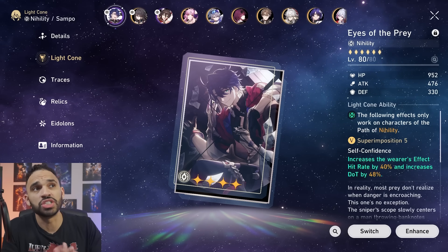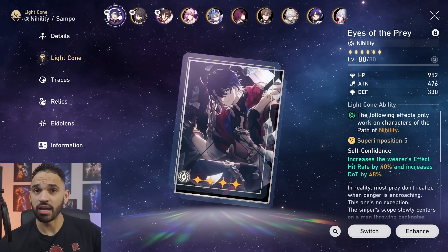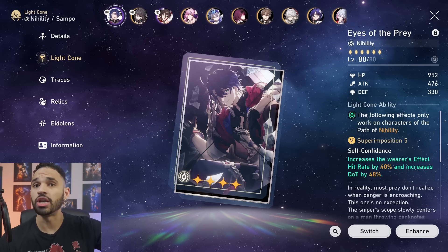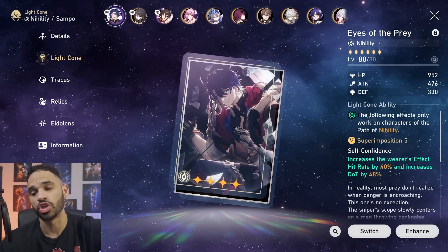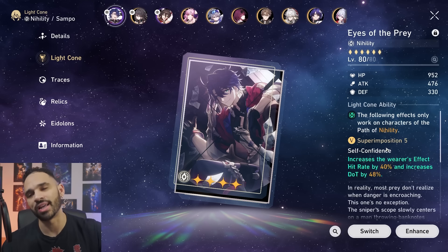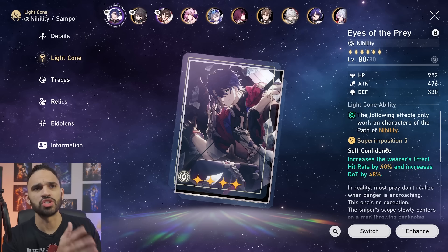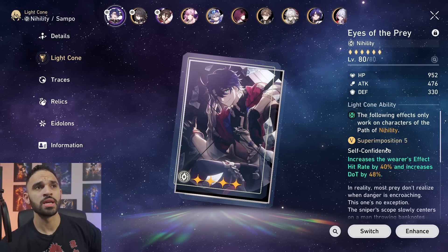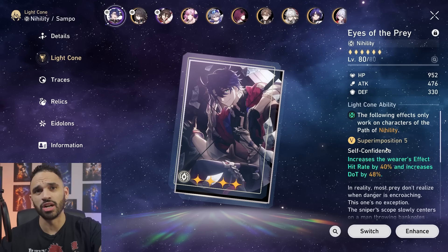She is now the number one character in the game that needs effect hit rate the most — she's even surpassing Silver Wolf's requirement. She has dual scaling with effect hit rate, and you need a lot of it. To be precise, you need 120% effect hit rate. This light cone not only gives you effect hit rate but also 48% DOT increase at S5. She has no crit synergy unlike Kafka, so this is a perfect light cone for her.